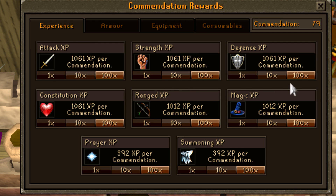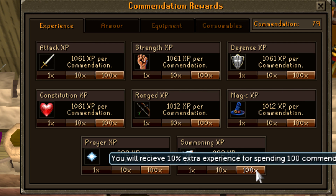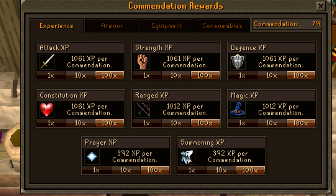You can also now gain summoning XP from Pest Control, but the summoning XP and the prayer XP are gained at a reduced rate, so they get less XP per commendation.